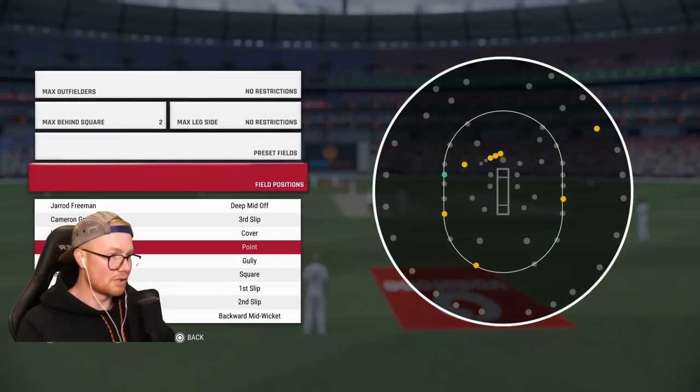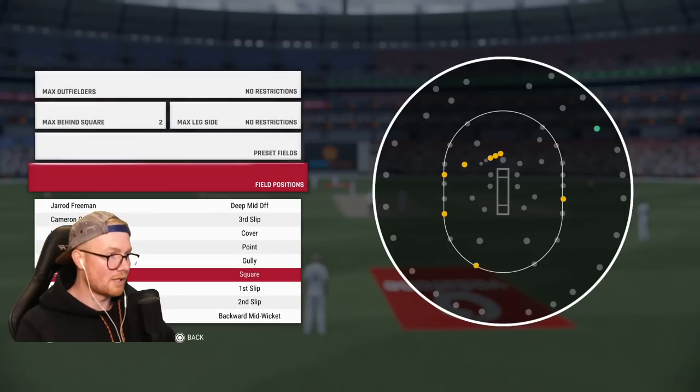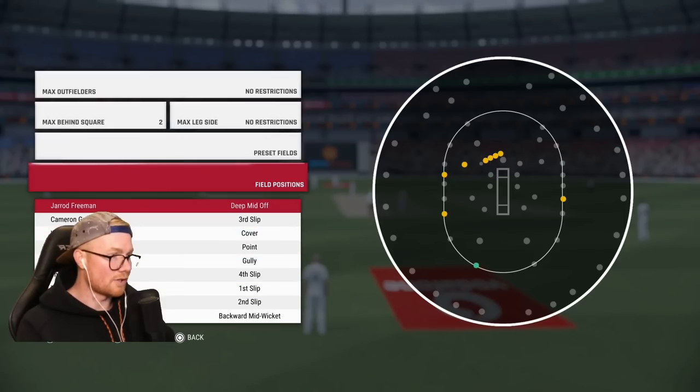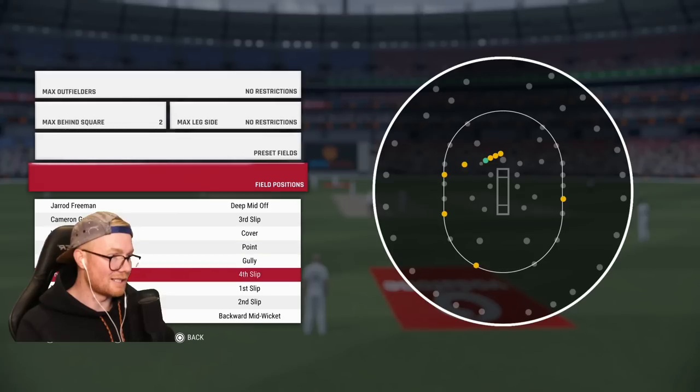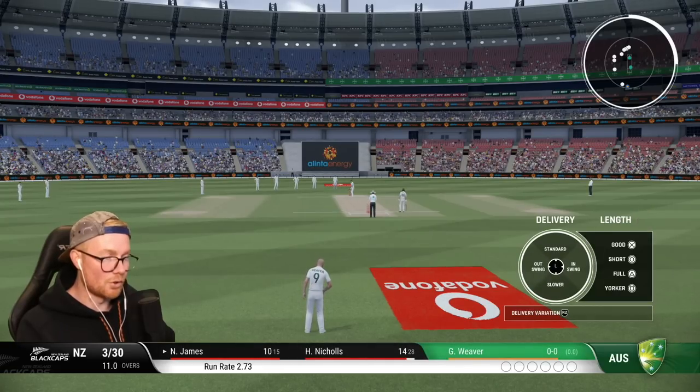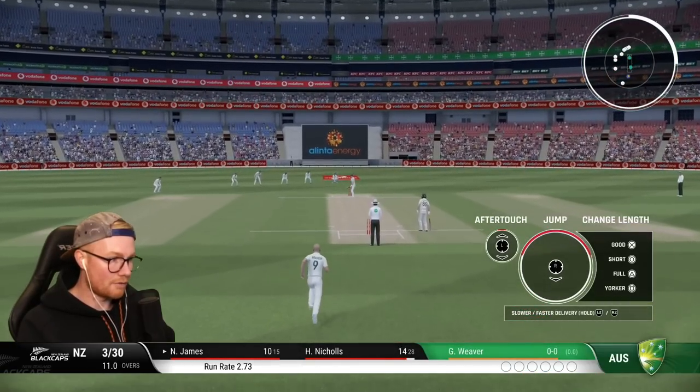The last two times Nichols faced, he's run himself out heading it to mid-off, so we're going to keep mid-off there. Hopefully we can do it again - if he does that's the hat-trick. A hat trick of brain fades - we do love a good brain fade. We're three for 30.